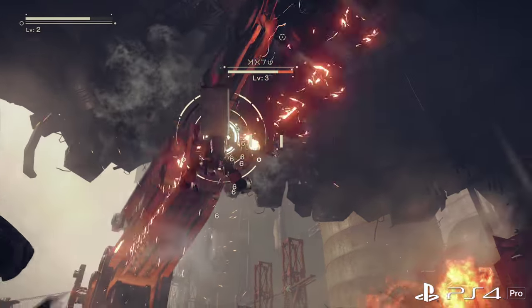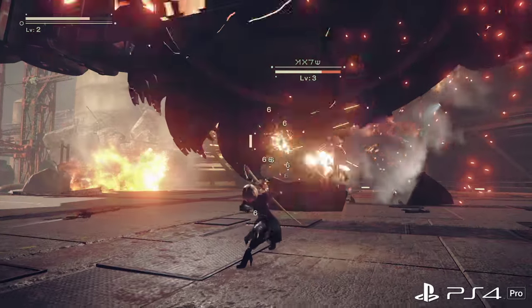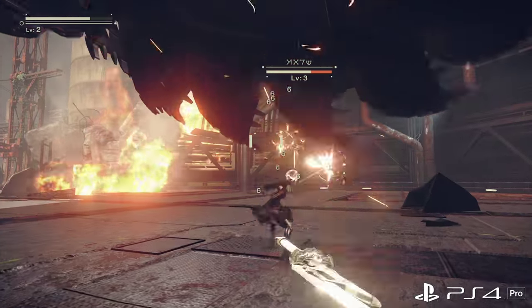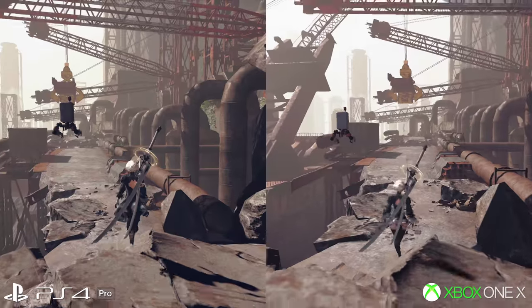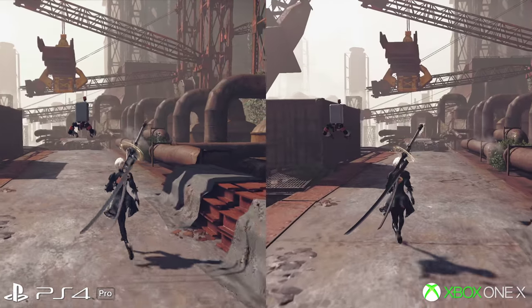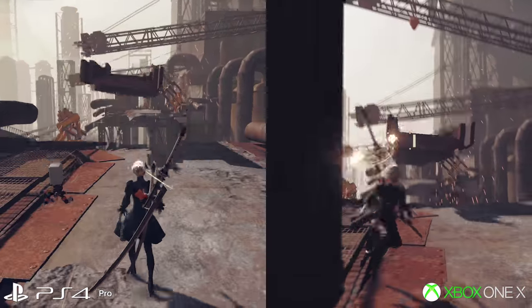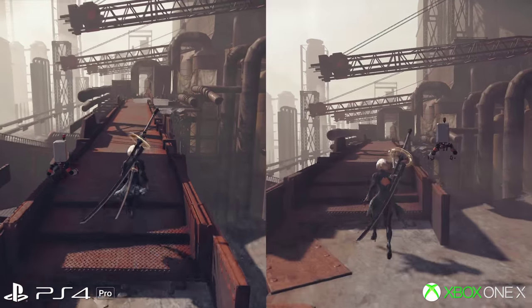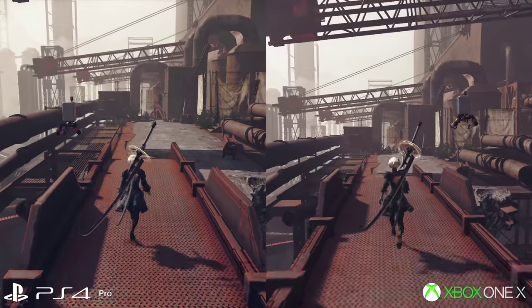PS4 Pro renders this game at a native 1080p, and despite this relatively lowly pixel count it still can't lock to 60 frames per second. A quick look at Xbox One X confirms a sharper image, and this is potentially a stunning turn of events because, for some bizarre reason, Nier is actually a massive, expensive game to render.